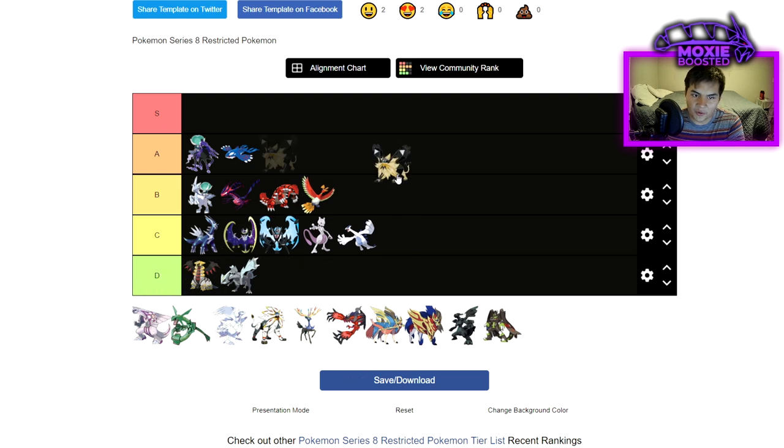I'll put Necrozma Dusk Mane at B tier — I think it's probably one of the bigger sleeper picks. It walls out Zacian to no end; Zacian has no real options for beating this thing because of how insanely bulky it is. It's one of the few Pokemon that can still reliably run Weakness Policy with a self-proc Pokemon next to it. Sunsteel Strike hits really hard, it has access to good coverage moves including Photon Geyser — which now hits using the physical attack stat, which is really big. It also has ground moves to beat things like Eternatus. I think this guy has some potential next to Rillaboom on a Trick Room team.